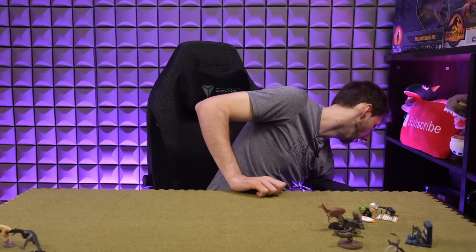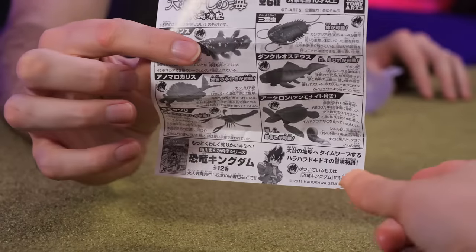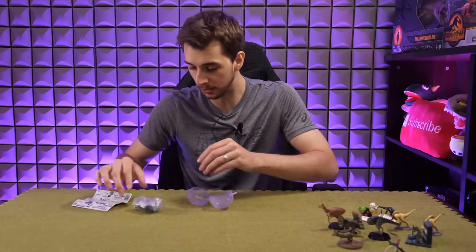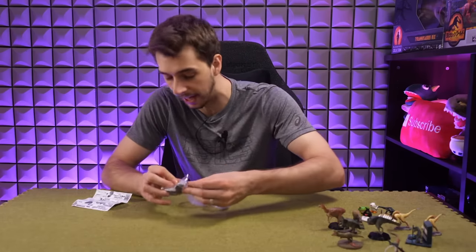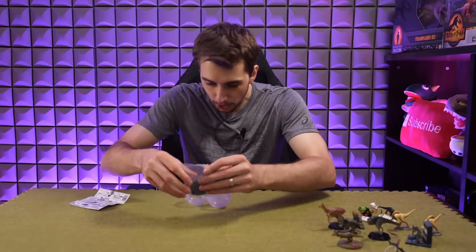Apparently Whitney wants to pick the next one, so I'm going to give her the bag. Oh this one's heavy. Wow, look at this - we've got prehistoric mammals, but also things from the Ordovician Sea. These look awesome. There's even an Anomalocaris you could get. We got like the best one - this is like a two-for-one. Get out, Mr. Turtle.